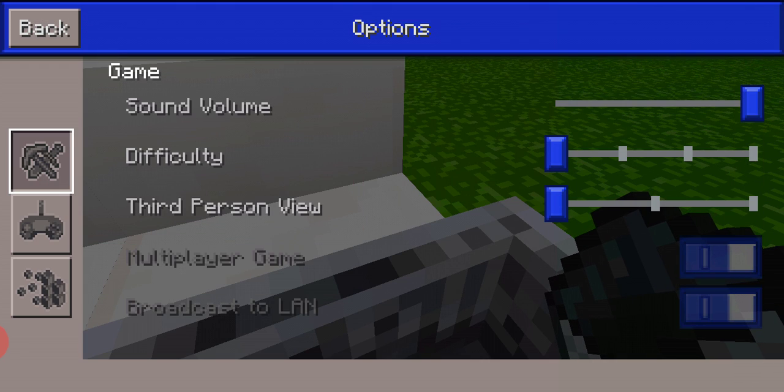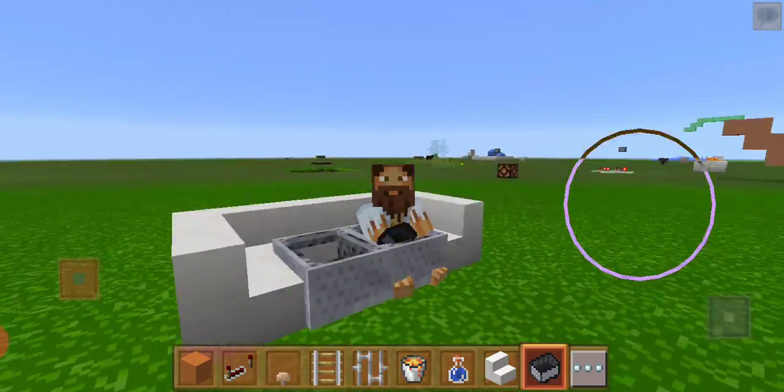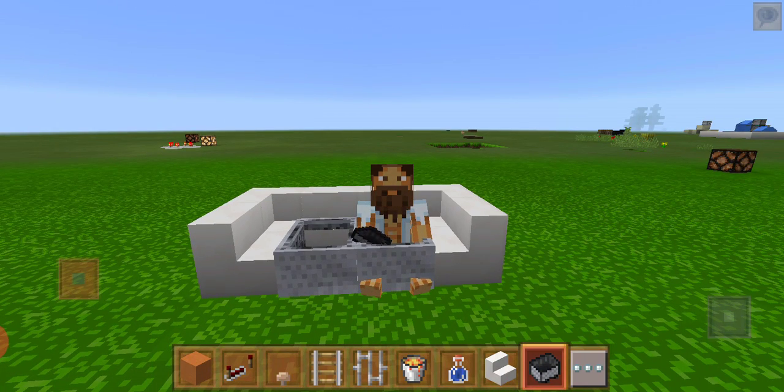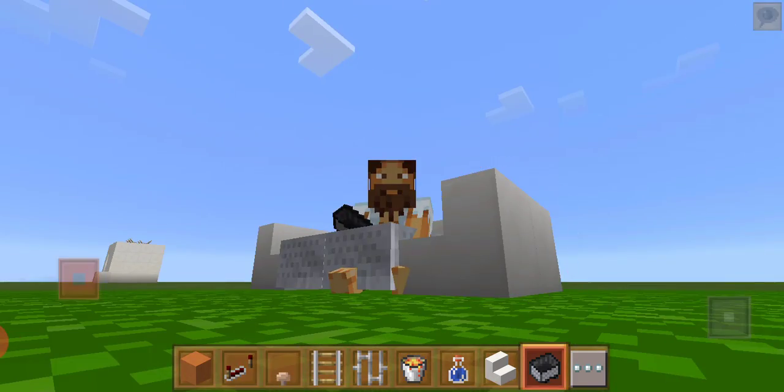I'm not sure how they do this in the standard Minecraft game. I'll be showing you in third-person view — I like this. See, this looks like a working chair, right? If you play multiplayer mode you could ask your friend to sit by your side.